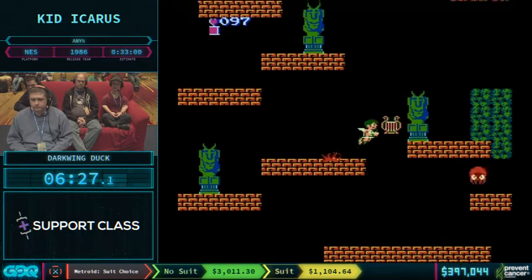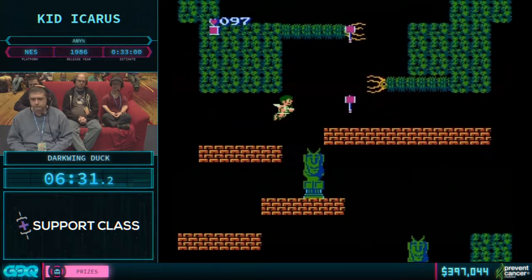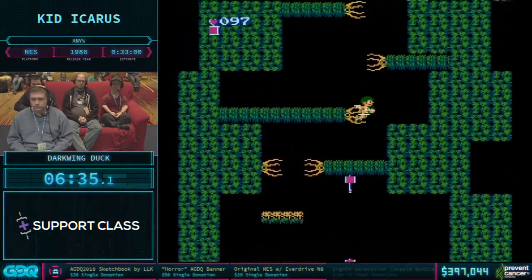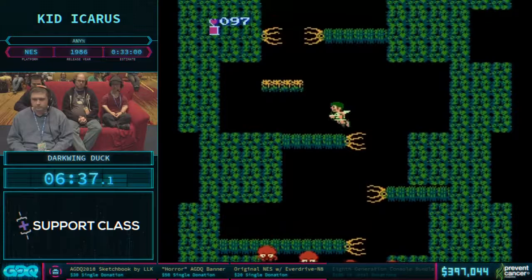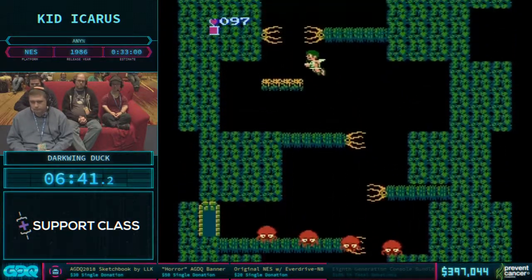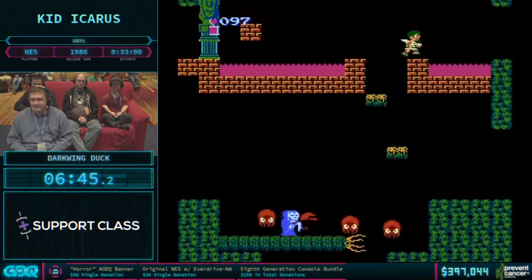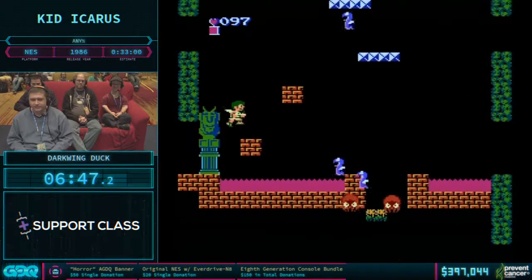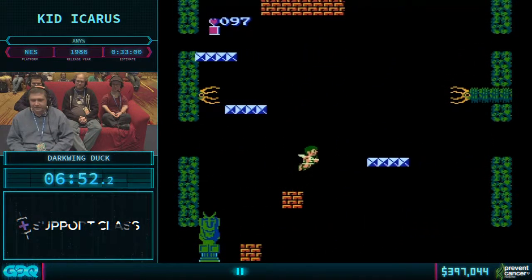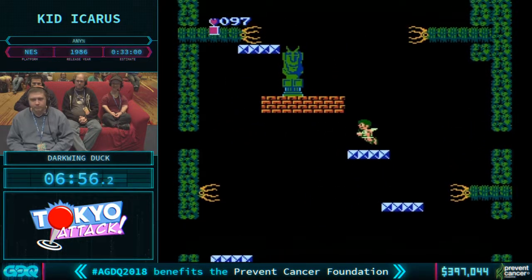You'll notice these enemies spawn in groups of four. The next set of enemies will not spawn until the entire previous set is eliminated from the screen — either killed or their hearts have disappeared. So he likes to keep one on screen. The Reaper didn't see me — that's fantastic, I'm very happy with that.